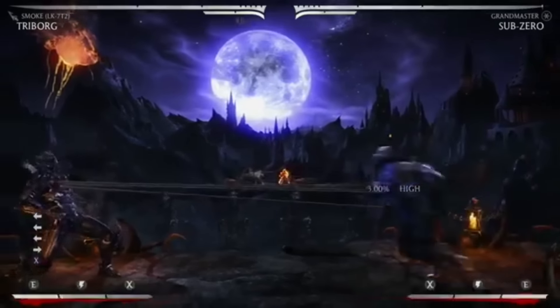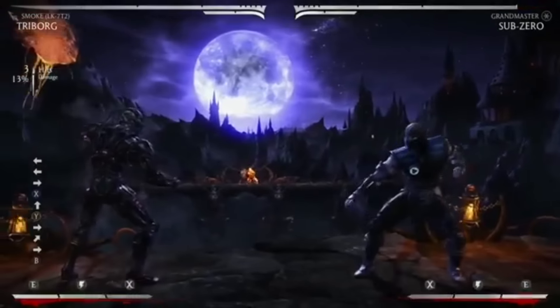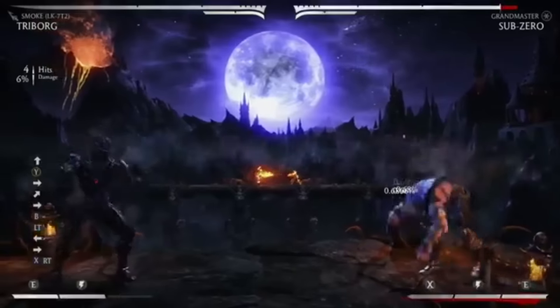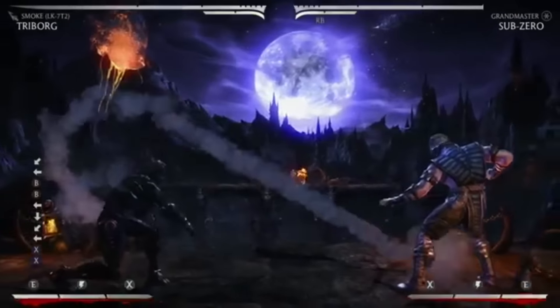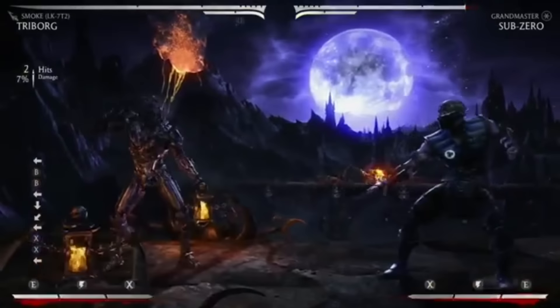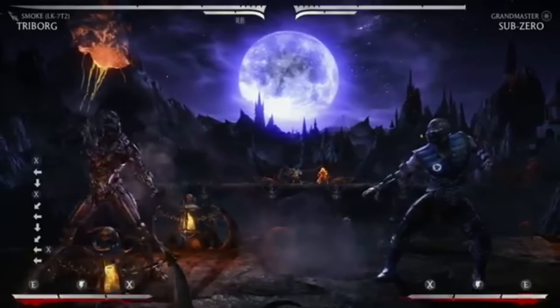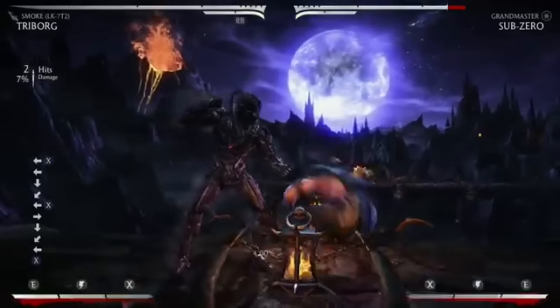So we've got his spears — it is three tridents that come out of his chest. You can EX it and it will keep your opponent standing, so you can just follow up with whatever you'd like. In MK9 he had these smoke bombs, and of course those are coming back as well. You can change the distance — you can make it come in close, go behind them, or make them track by doing the traditional one.